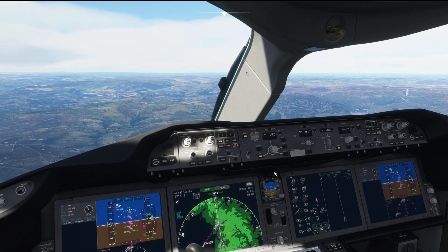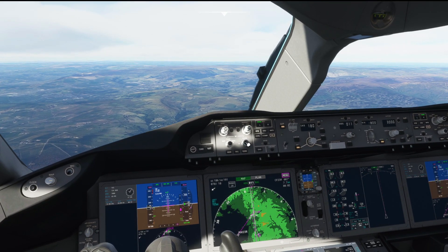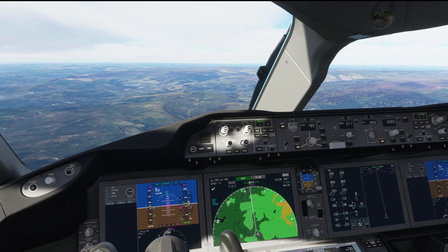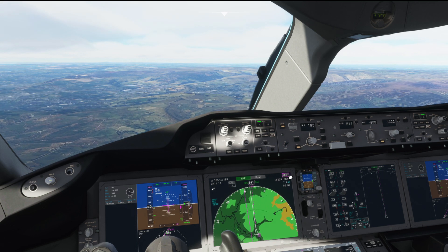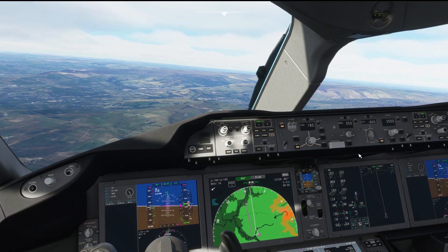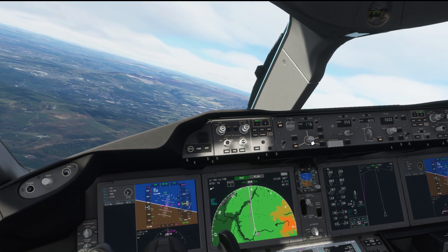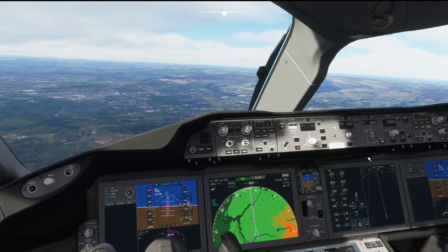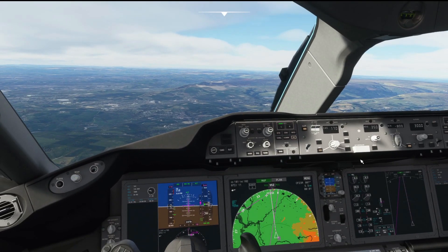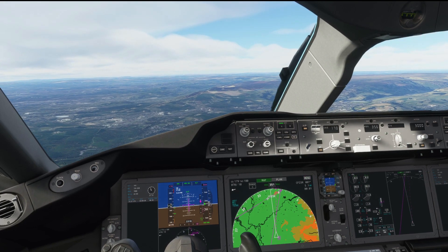We've got the terrain map on as well, because as you can see there's lots of terrain to factor in for the approach into Manchester, which can make it particularly difficult. Let's bring the range right in — five nautical miles. When we're happy we could turn the terrain map off. Let's come left 350. Flaps 15. Flaps 17. All lights and everything required — that's fine. Just trying to avoid some of this terrain.